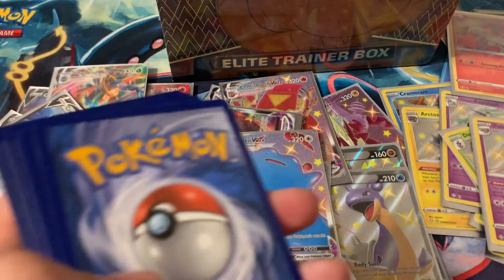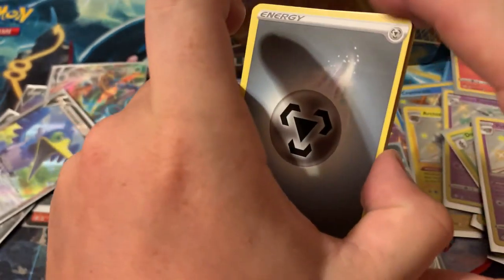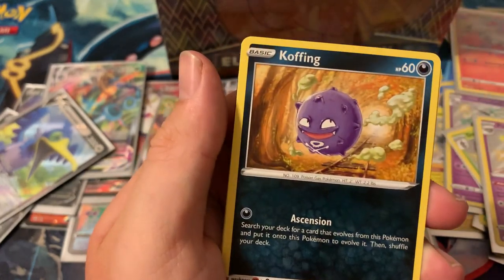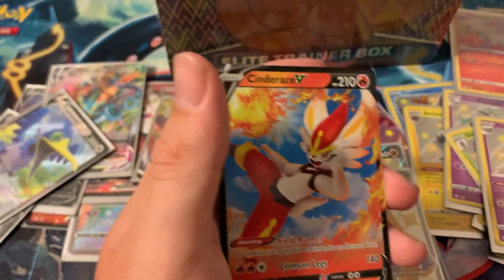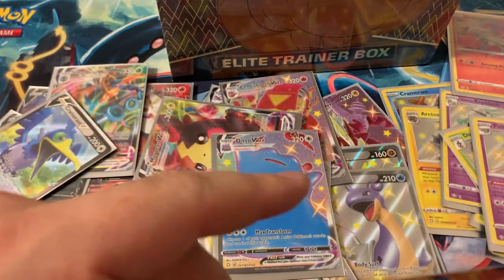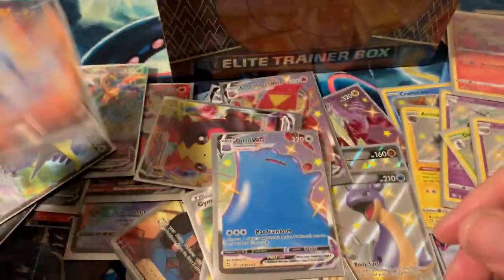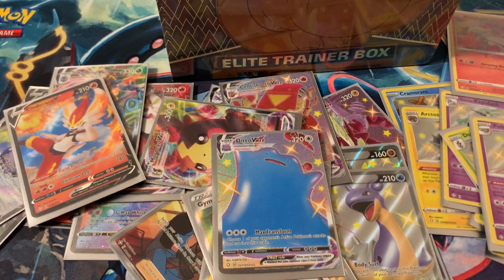Last pack of ETB five — code for you guys — going with water and metal energy. Team Yell, Thwacky, Cinderace V! Doubling up on the V cards — the Cinderace V was actually the first V card we pulled from the entire opening. So we've doubled up on V cards, V Maxes, and baby shinies — but no full art shinies doubled yet. On to the last ETB!